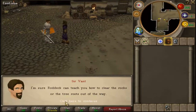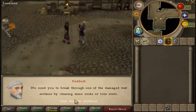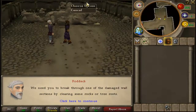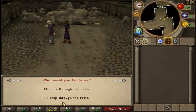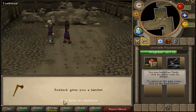I'm sure Roddick can teach you how to clear the rocks or the tree roots out of the way. We need you to break through one of the damaged wall sections by clearing some rocks or tree roots. Is that them over there? Yeah. The choice is yours — what would you like to say? I'd like to chop through the roots. Roddick gives you a hatchet.